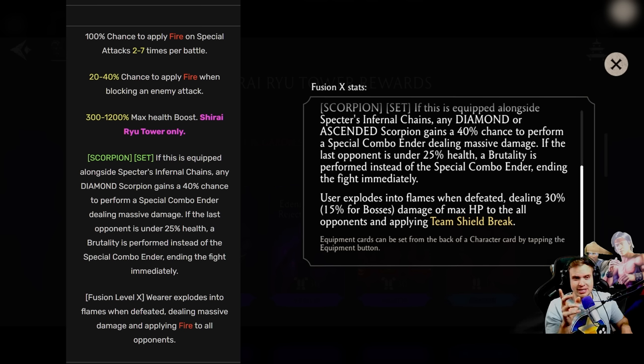Do you realize if you have maxed out Spectre's Burning Vengeance, how much easier it's going to be? 30% of max HP — not of remaining, of max HP. Ermac deals 10% for the whole enemy team of max HP. This thing does 15% — it's like 1.5 classic Ermacs. Imagine giving this piece to classic Ermac. This is the most OP piece of gear for boss fights in my opinion. This is just ridiculous. Overall, this piece of gear got way stronger.